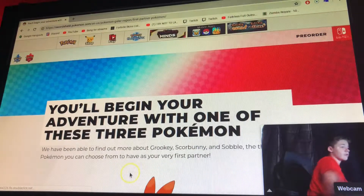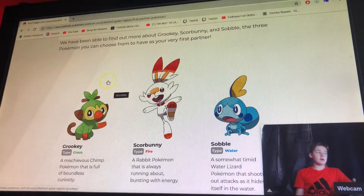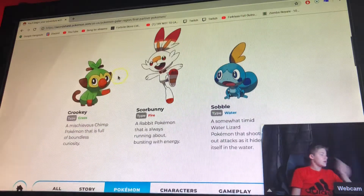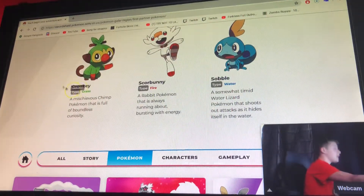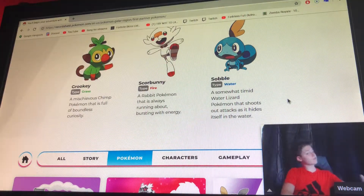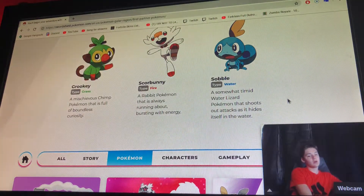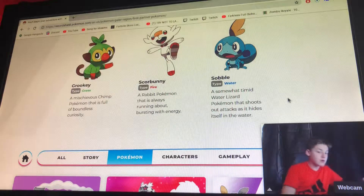We have Grookie, a mischievous chimp Pokemon full of boundless curiosity. Then we have Scorbunny, a rabbit that is always running around bursting with energy. And Sobble, a somewhat timid water lizard Pokemon that shoots out attacks and hides itself in water. I'm probably going to pick Scorbunny personally, because I always pick the fire type Pokemon at the beginning — usually it's grass type you fight with first, so that's what I do.